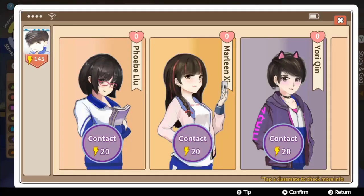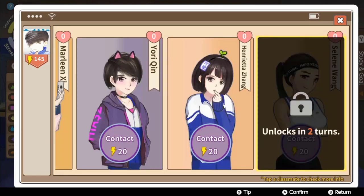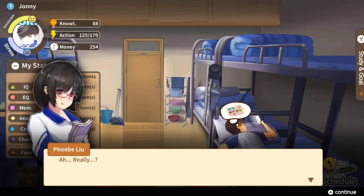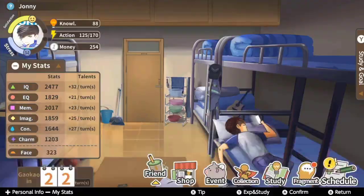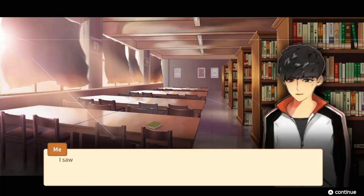The game does start to get more complicated when you hit those confusing teenage years and the opposite sex starts to become more appealing. Now you can spend some of your action points chatting it up with possible prospects in hopes of building a lasting relationship, though it is left up to chance whether you will improve, decrease, or cause no change to your status with that person. It is also around this time you can start deviating from the balance build and zone in on a couple of stats that will mold you into the person the world will come to recognize.